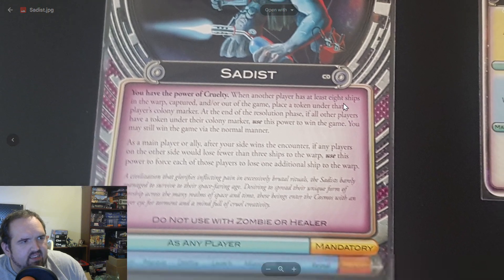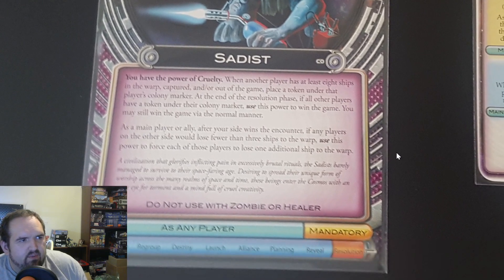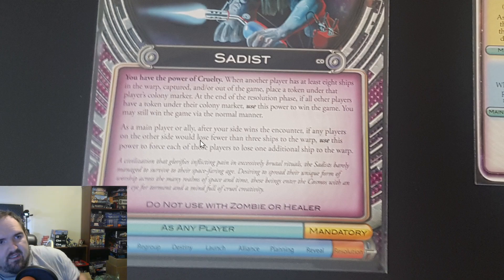Sadist: you have the power of cruelty. When another player has at least eight ships in the warp, captured, and/or out of the game, place a token under that player's colony marker. At the end of the resolution phase, if all other players have a token under their colony marker, use this power to win the game. You can still win the game via the normal manner. That was old Sadist. New Sadist — alternate timeline — also adds: as a main player or ally, after your side wins the encounter, if any players on the other side would lose fewer than three ships to the warp, force each of those players to lose one additional ship to the warp. That's just fun — call it 'add more.'